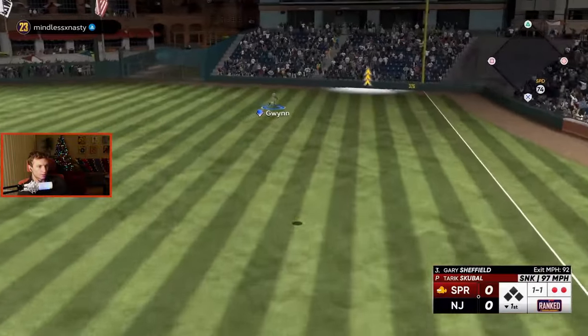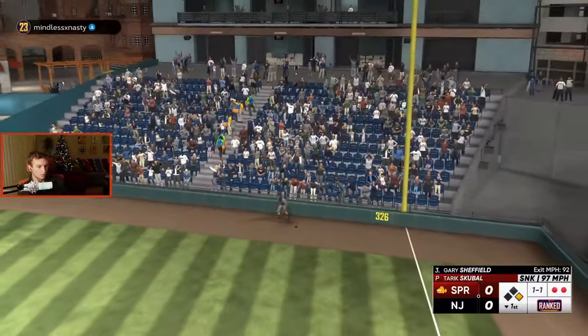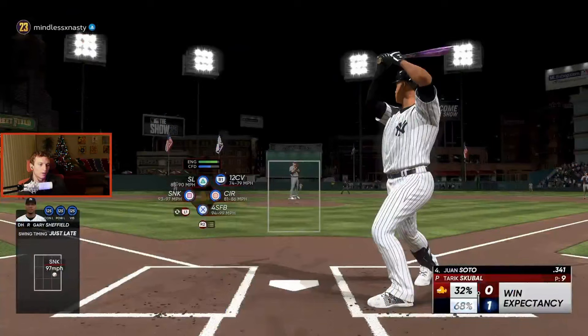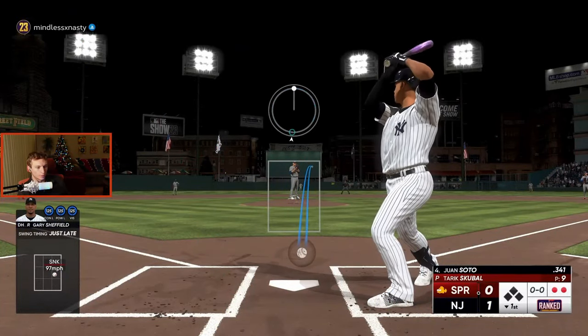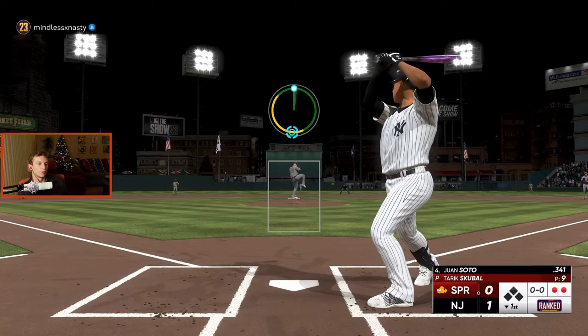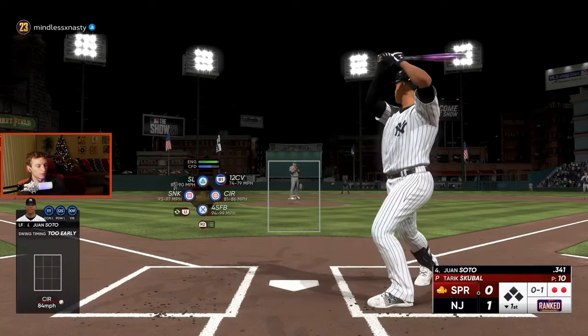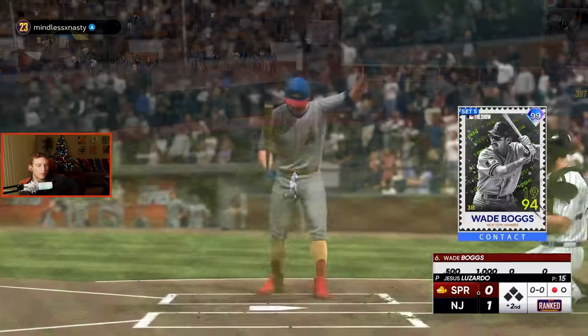Gary Sheffield is a beast in this game still. He gets the late sinker there for a home run. His attributes are just insane — he's almost got 125 in everything. The standing over the plate and the bat waggle aren't for everybody, but he's got a very quick swing. If you can get past his stance, he's solid. He can play third base, I think left and right too.